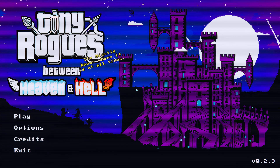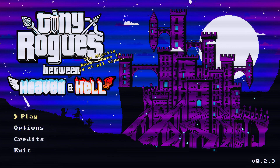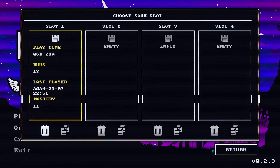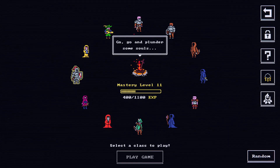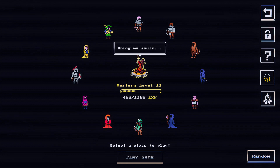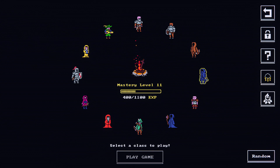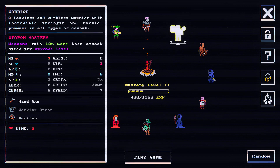Here we go. It's me, Setzotranser again, doing another playthrough of Tiny Rogues. I haven't played it any more since my last recording. I'm going to focus on mainly the first couple of classes that you start off being able to use. So I've done the Hero, the Ranger, the Knight, and now the next one is the Warrior.